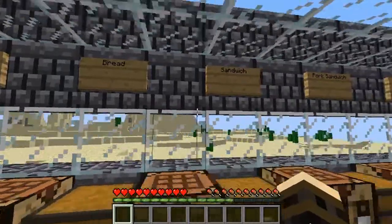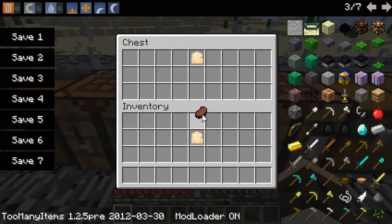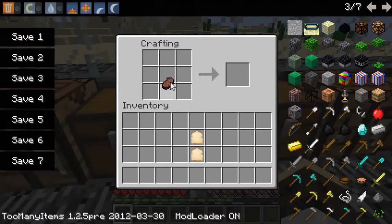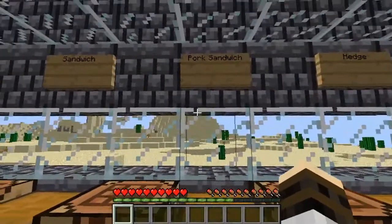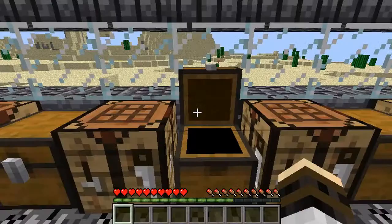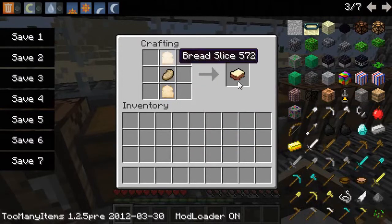Next up is the sandwich — the beef sandwich, I'd like to call it. You put one steak in the middle, one bread slice on top, one bread slice on bottom, and it'll give you a beef sandwich. Next up is the pork sandwich, which is the same thing but with a pork chop in the middle — pork sandwich.